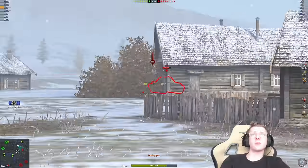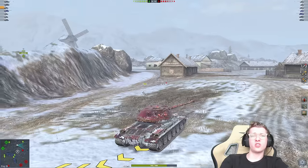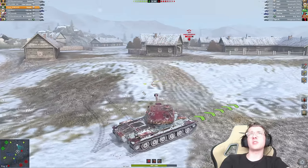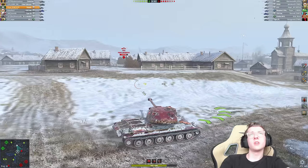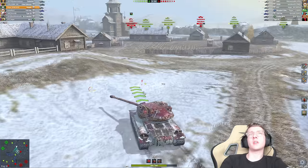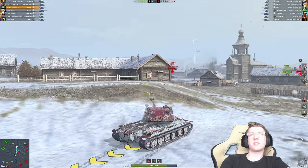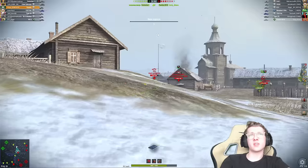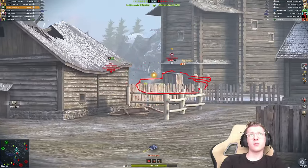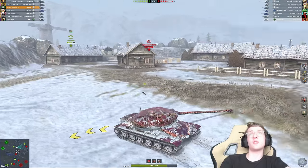We're going to aim at the IS-5. Got one pen into his tank, one miss, and we also got penned for around 400 — that's most likely the Scorpion, could also be the T28 prototype. Not loving the situation I'm in right now. The Luva is here at least. Let's reload — 3 seconds left. The IS-5 is just kind of sitting out in the open. We got one pen into his tank, two pens. We're not going to be able to get the third out, but that's still 600 damage.